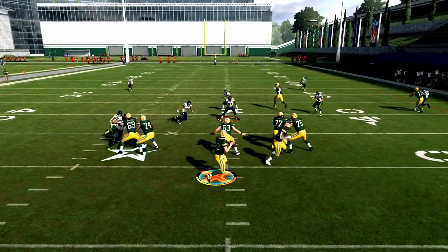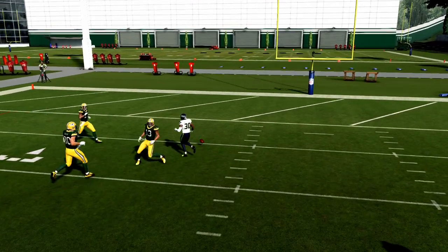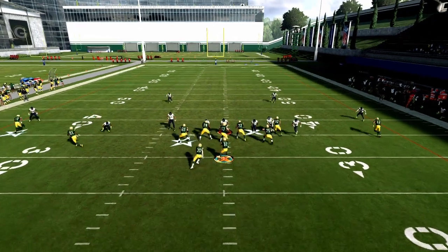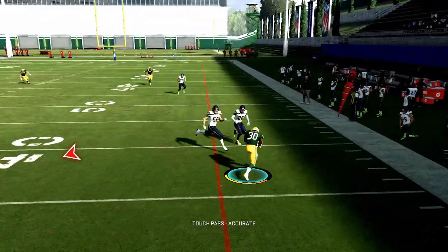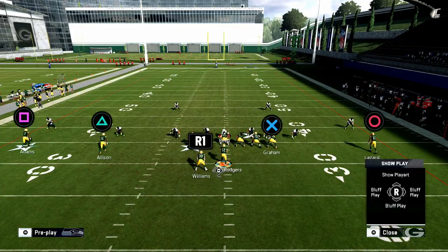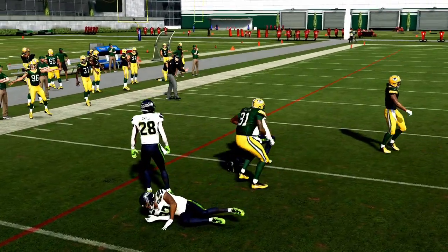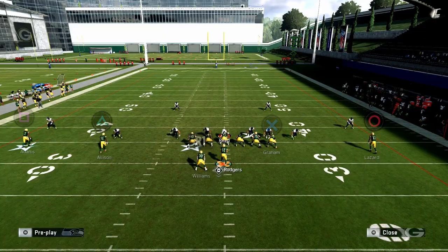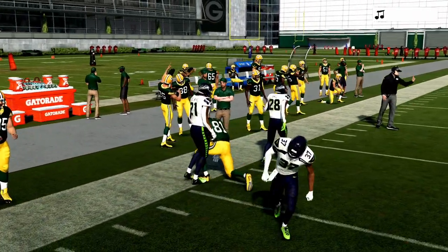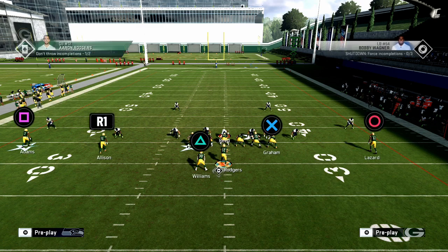Against whatever zone combination the defense throws at you, that deep post route is going to kill cover two right over the top — right in that pocket. You've got several options: the route to the running back works fine too, though I'd block the running back for extra protection time. The bubble route here looks just like the RPO bubble we've been hitting — they hate it because we've been throwing it for five, six, seven yards.